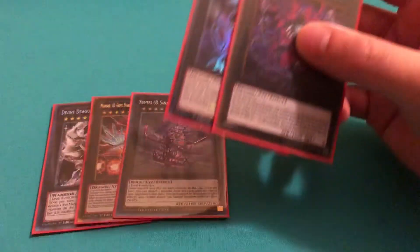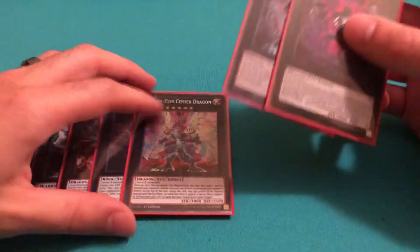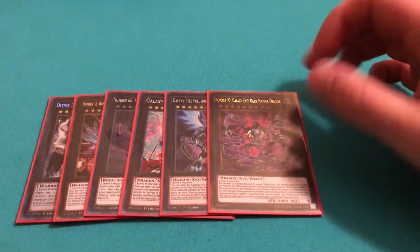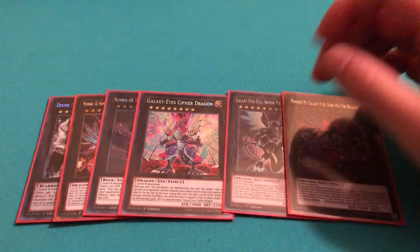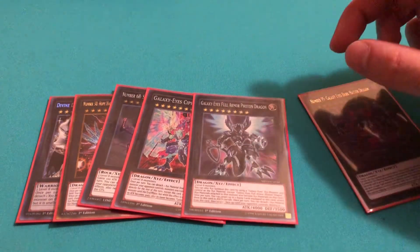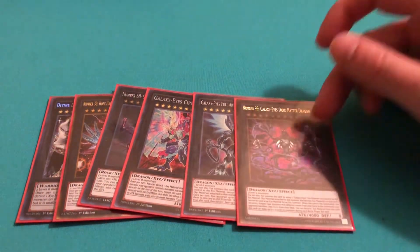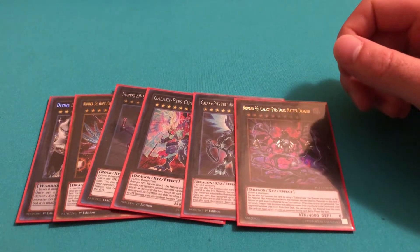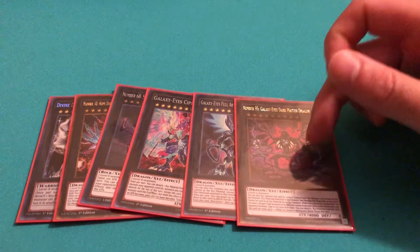Next, I play the Galaxy Eyes package — Cypher Dragon, Full Armor, and then Dark Matter. Basically, you overlay into Cypher Dragon, go into Full Armor, pop a card on the field, and then go into Dark Matter to dump three dragons in your graveyard. Also, your opponent has to banish three monsters from their deck.